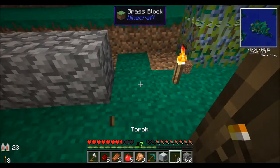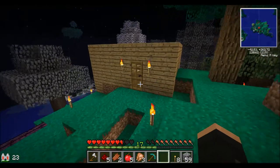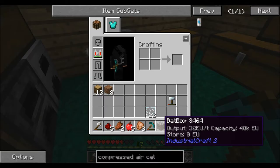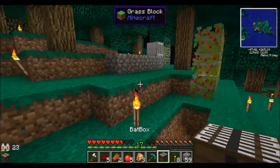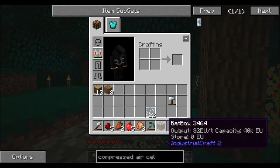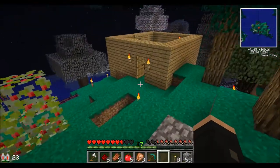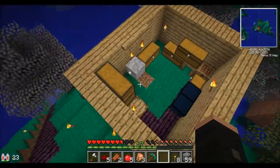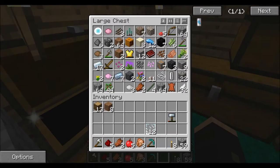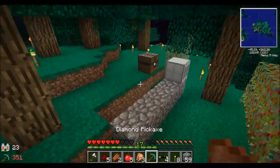Geothermal generator goes here — I'm going to put it at the end like this. It needs lava. I think if I'm doing this correct, I'm pretty sure you can hook a bat box up to it. The geothermal puts out 20 EU output and the bat box can take 32 EU output. I'm pretty sure if I put this right there and get a wire, hopefully this doesn't explode. I will be angry if this thing explodes. Hopefully this works — I really don't want it to explode.